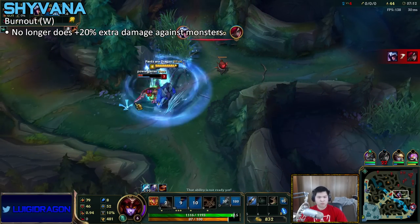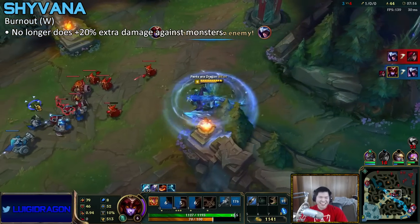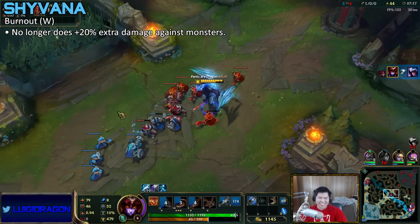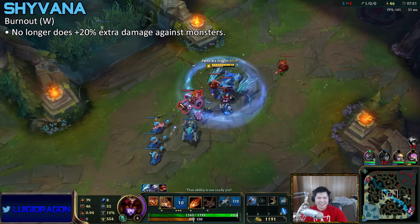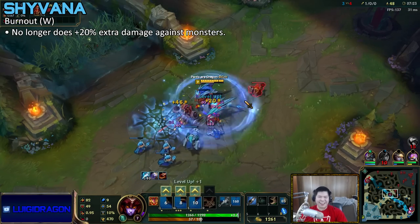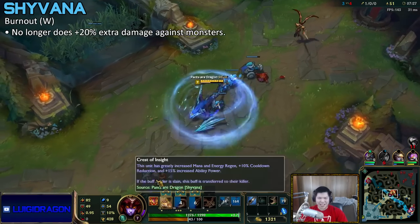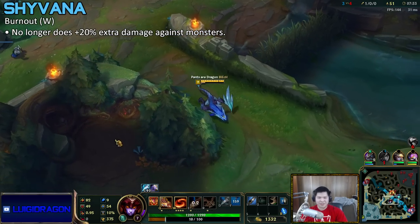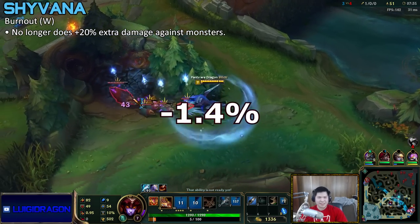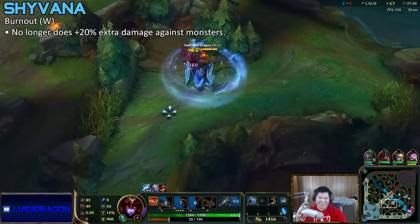Next up is Shyvana, a champion who dominates low elo but no one uses in high elo. Apparently she is dominating low elo, so they're removing her 20% bonus damage to monsters. That sucks for early game clears, but she had a big win rate. This nerf is a little weird to me though, because there are champions like Vi, Ivern, and Hecarim who are much better than her. I feel like they should be nerfing Hecarim instead — but honestly, if they nerf Hecarim, I'll probably be diamond just like the rest of you guys.